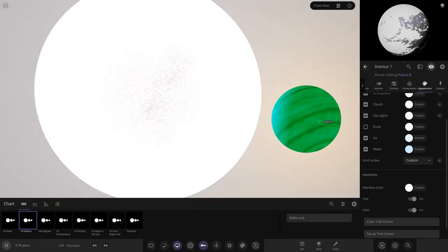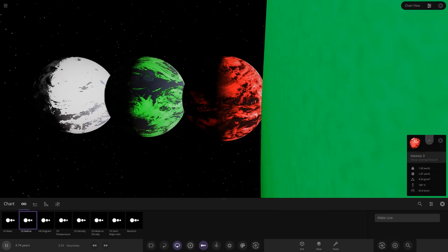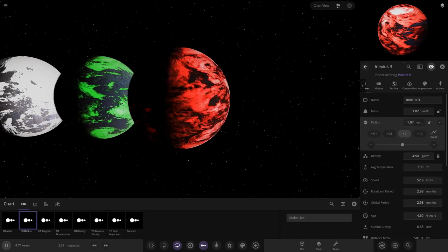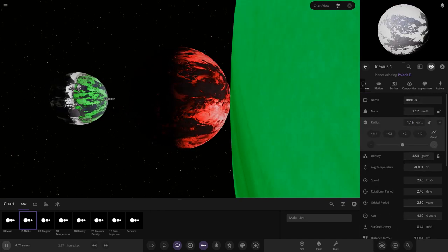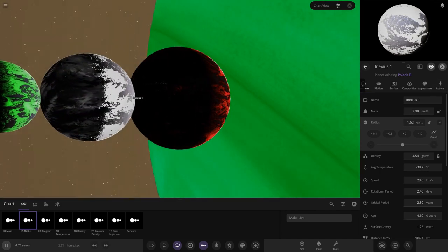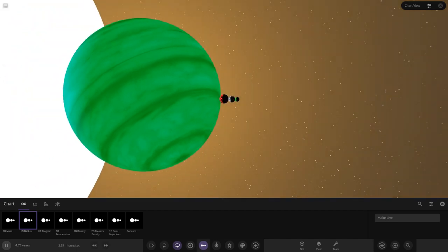So we've got three planets with these unique very bright clouds. Comparing them all together — they're all the same size which I want to change. The largest will be the red hot one, doubled in size. The white frozen world a little larger than the green Earth-like world — just to have some variety. There's a comparison: all nice Christmas colors, plus the green gas giant alongside.